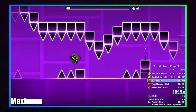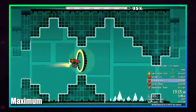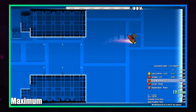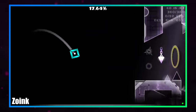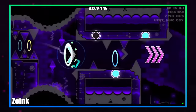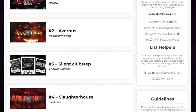Geometry Dash is a massively popular 2D action platformer released in 2013. The game itself is quite simple, as it's an auto-scroller controlled using a single button, with your objective being to get to the end of 22 levels. There is a level editor that allows players to create their own challenging courses and upload them for others to play, and this spawned a competitive ranking system of its own called the Demon List.